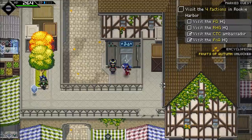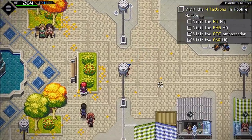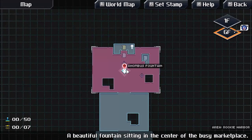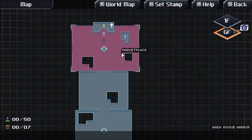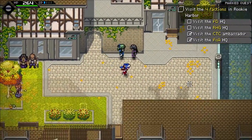Why are southern accents and Jamaican accents so difficult to distinguish for me? Let me think — where else do we need to look? The map will tell you if there are buildings you haven't visited. Maybe this is one of them, maybe not.